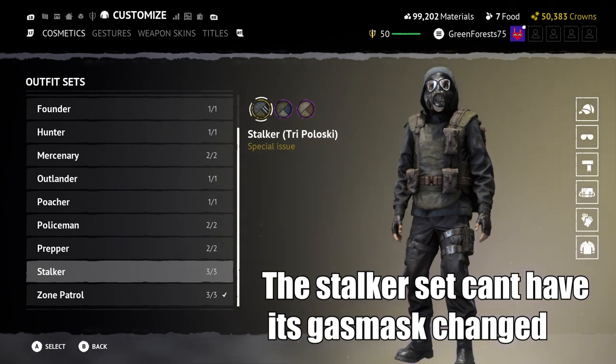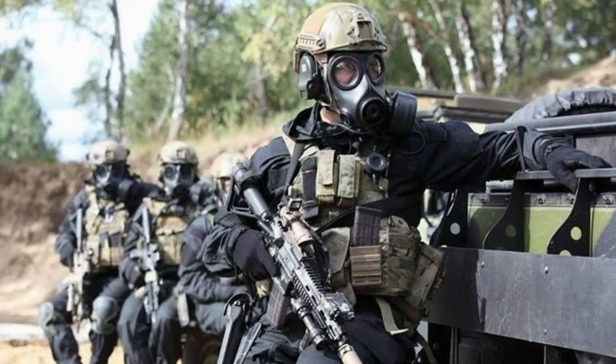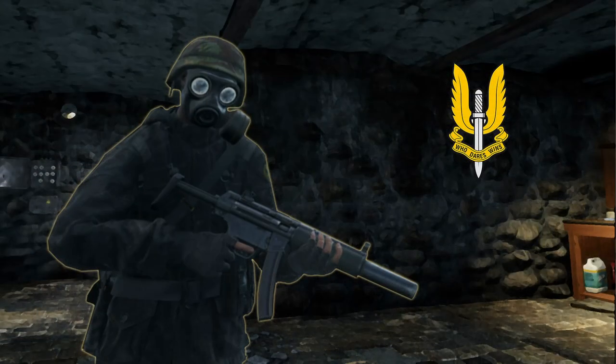These are just nice dark bases to put whatever you want in the headgear department. The one I want to showcase for the veteran style is my SAS operator — this is kind of the reference image I was going for. But like I said, this jacket with jeans is just a really good base for any special forces blacked-out type builds, so you can really do a lot with it.